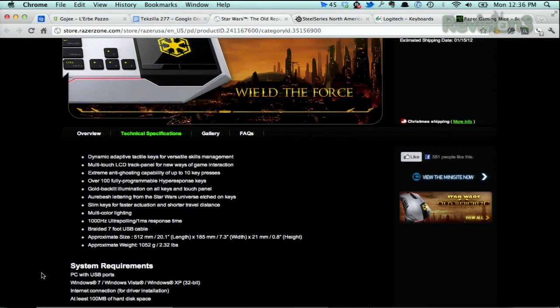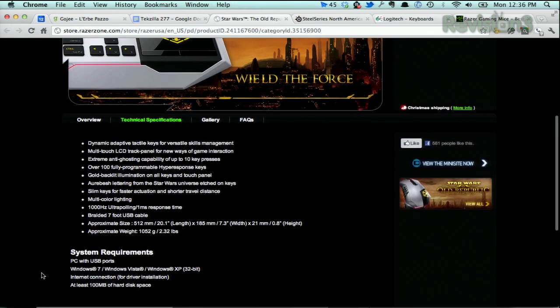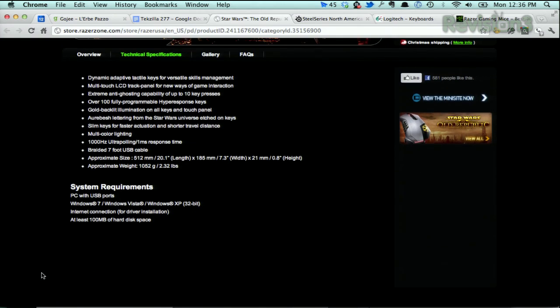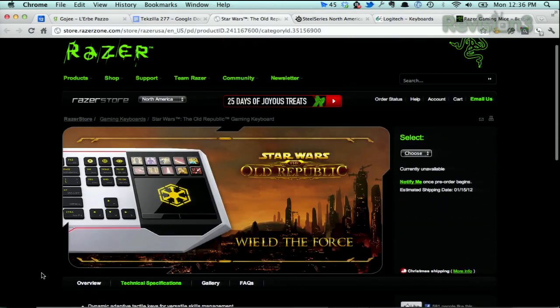It's got dynamic adaptive tactile keys for versatile skills management, a built-in LCD track panel for new ways of game interaction, and extreme anti-ghosting capability of up to 10 key presses. Basically it's got the stuff that most gaming keyboards have, but it's for the fans — with an LCD, programmable buttons, and dancing weasels. Can't beat the dancing weasels.